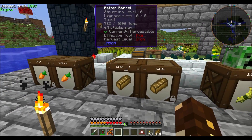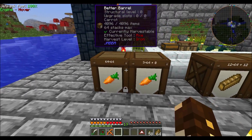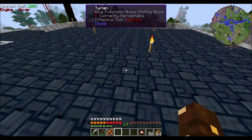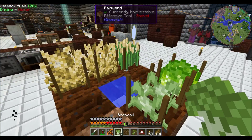Turning wheat into toast gives you more food. And then I decided, why don't I try a carrot farm? That filled up pretty fast too, plus the one you see up here powering the culinary generator.